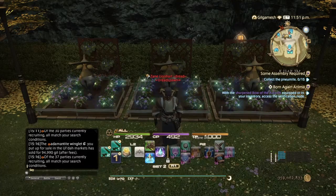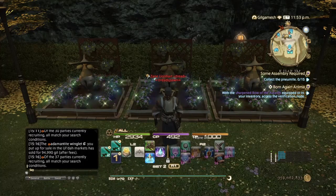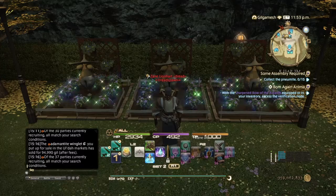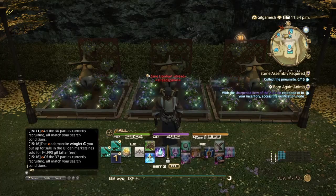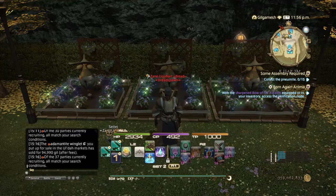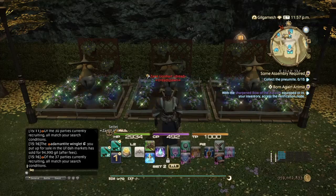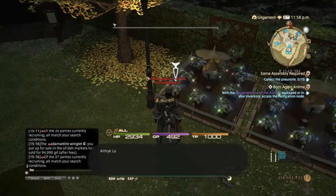If you manage to get a bunch of Grade 2 or Grade 3 topsoil — Gradonian soil — you'll be able to get three of each, so you can probably get almost 100 animantite nuggets per day if they actually work. But on their own, you'll get two per each. So let's go ahead and harvest them.